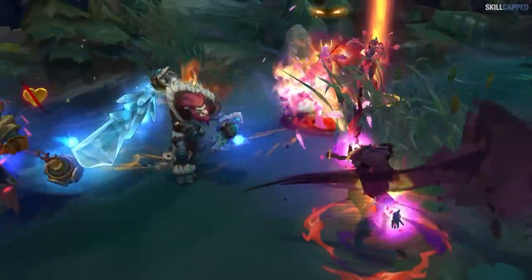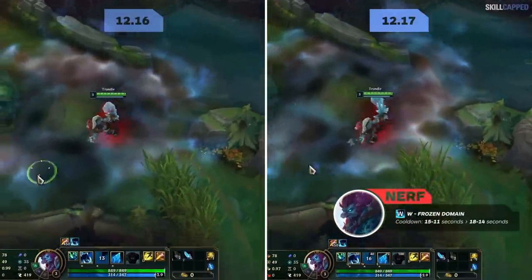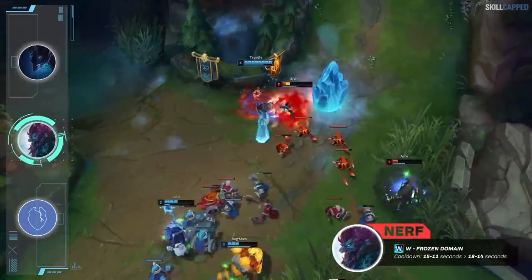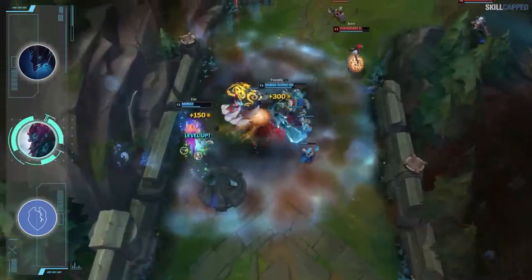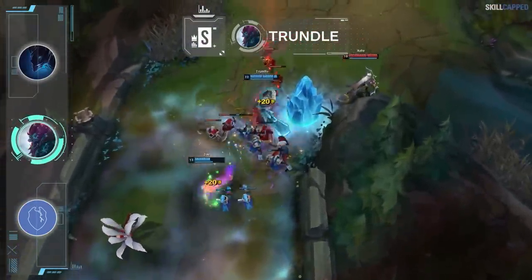Trundle is being hit with a nerf this patch as his W cooldown is increased from 15-11 seconds to 18-14 seconds. Clear speed becomes weaker early on, though early skirmishes aren't really affected since you're unlikely to use more than one W early. Mid to late game teamfights are where you'll feel the nerf the most. As a result, we'll be moving Trundle from OP into S for 12.17.